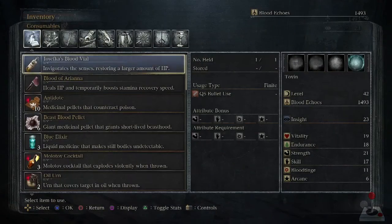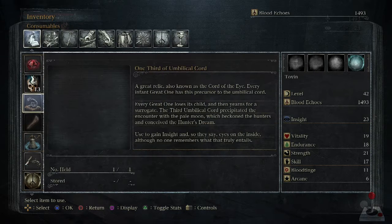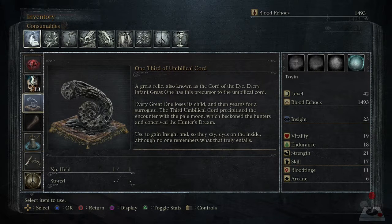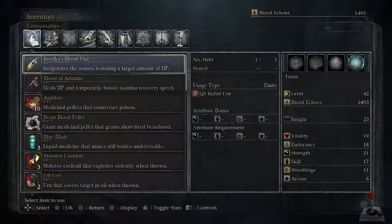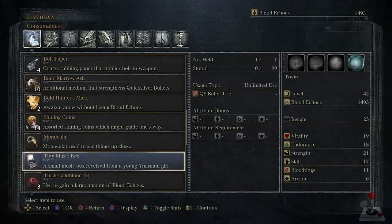I guess that's all that's here. I need to see what these are. One third of umbilical cord - a great relic also known as the cord of the eye. Every infant great one has this precursor to the umbilical cord. Every great one loses its child and then yearns for a surrogate. The third umbilical cord precipitated the encounter with the pale moon, which beckoned the hunters and conceived the hunter's dream. Used to gain insight and, so they say, eyes on the inside. Although no one remembers what that truly entails.